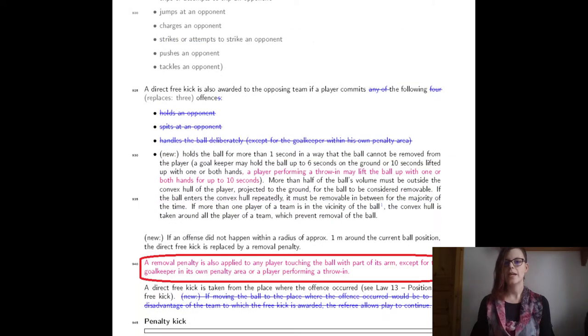The last update concerns ball handling — touching the ball with the hands or arms. Instead of penalizing robots with a free kick, players are now penalized with a removal penalty. This ensures we still discourage playing with hands on purpose. However, if a robot falls on the ball or the ball is shot against a hand or arm while a robot is on the ground, we don't want to call free kicks too often, so we've moved to a removal penalty in this case.